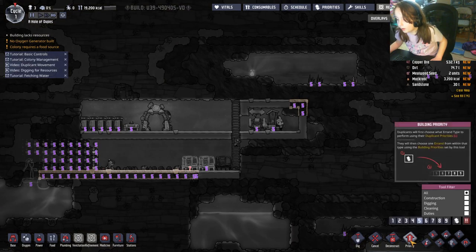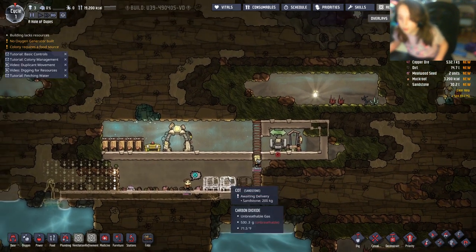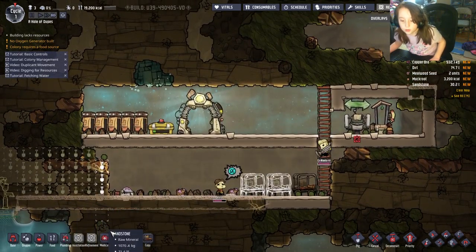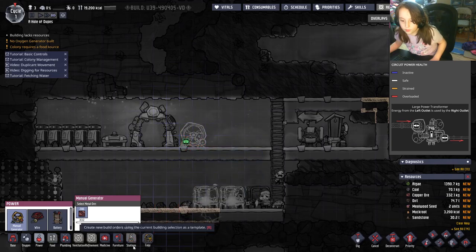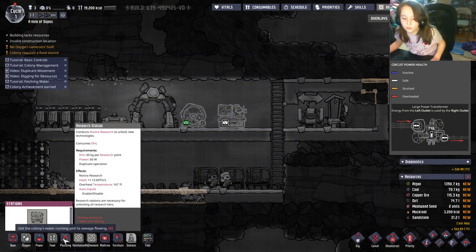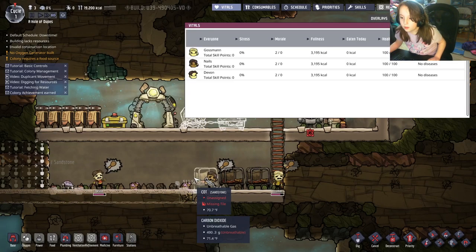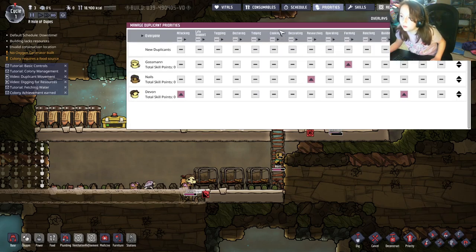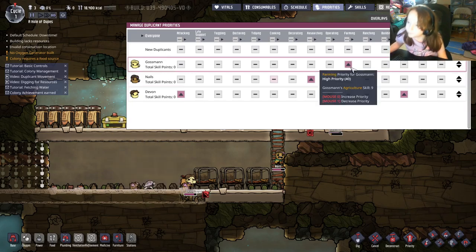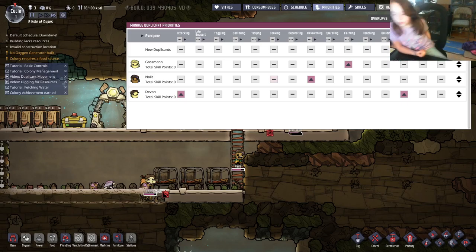You can also assign priorities to tasks themselves. The priority determines which tasks the duplicates do first. For example, if priority one is assigned to something, they'll likely do it last. But if a farming task is priority one and a duplicate's farming skill priority is set higher, they'll most likely do that farming task first — unless there are other farming tasks with even higher priorities.